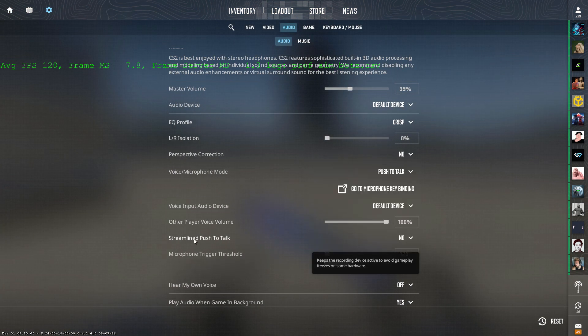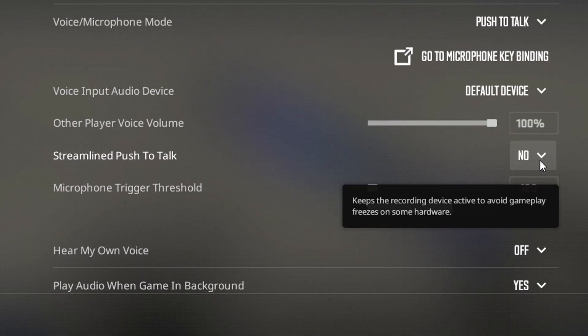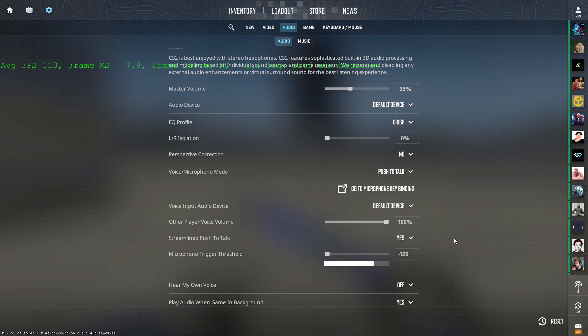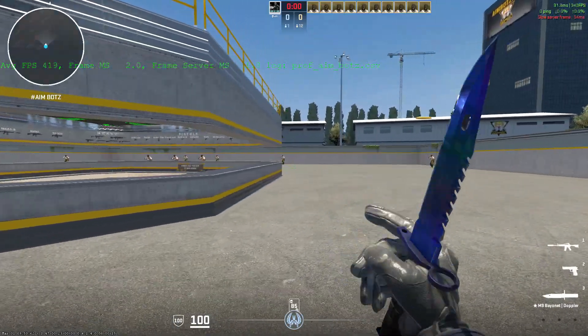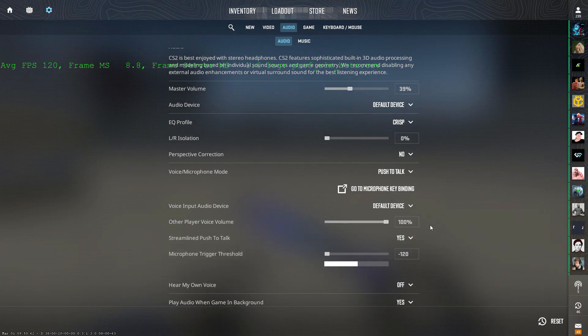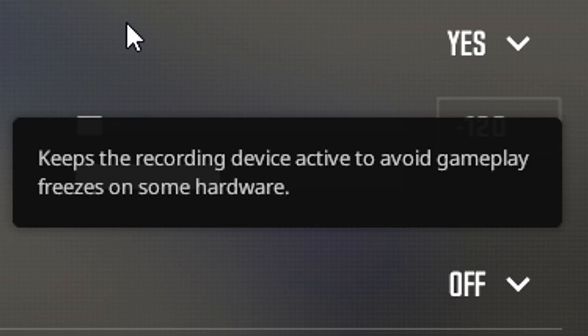So if you go to the audio tab, there's a setting — 'Streamline to push the torque' — this is it. You swap it from no to yes. That's the fix. That fixed my microstutters and that fixed his microstutters. It's pretty crazy how that one command caused all those issues. And if you check the info box, it says: 'keeps the recording device active to avoid gameplay freezes on some hardware.'